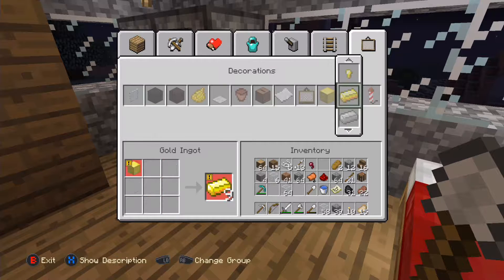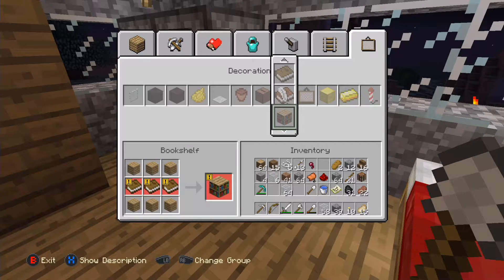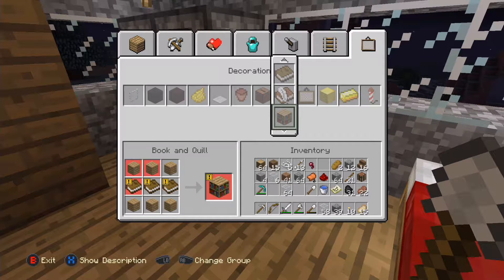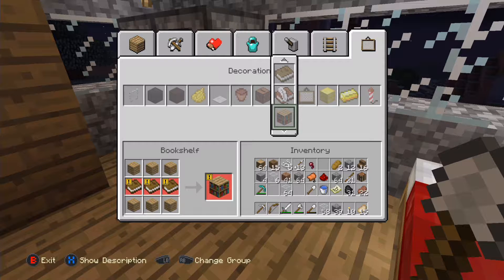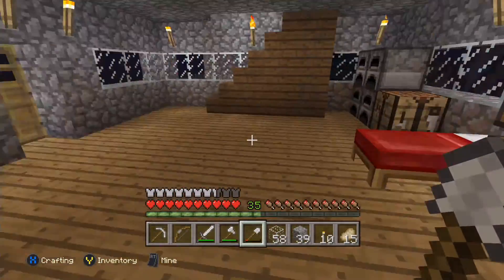Probably takes like three books to make a bookshelf. There's a book and quill - I didn't even know they added that. Three books to make one bookshelf - yeah, that's gonna be a pain. We can probably only make maybe three bookshelves, so we might have to go into a spawn and get some leather off camera.